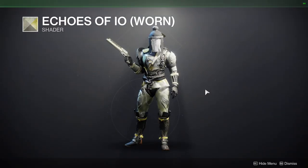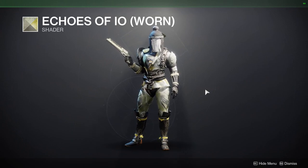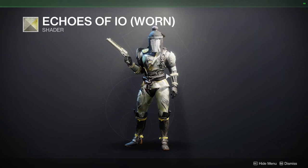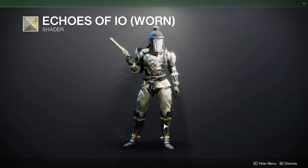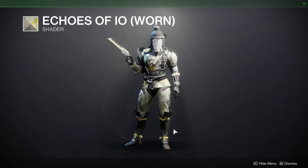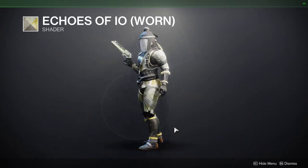We have Echoes of Io Warn. There are actually two Echoes of Io: Echoes of Io Warn, the one you're looking at right now, and then just Echoes of Io — no Warn or anything like that. We'll definitely check the shaders out to see the difference. But I'm not the biggest fan of this one because it's yellow — not even yellow, just kind of a pale white, pale yellow. Not a big fan of it.